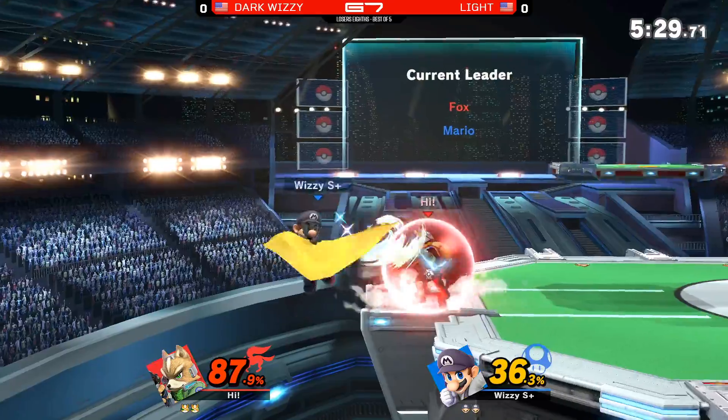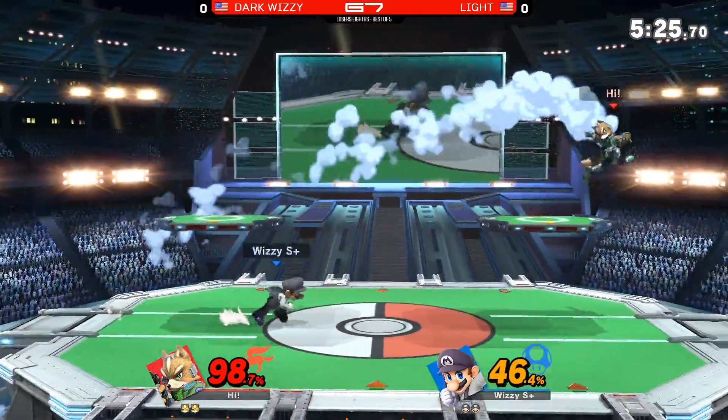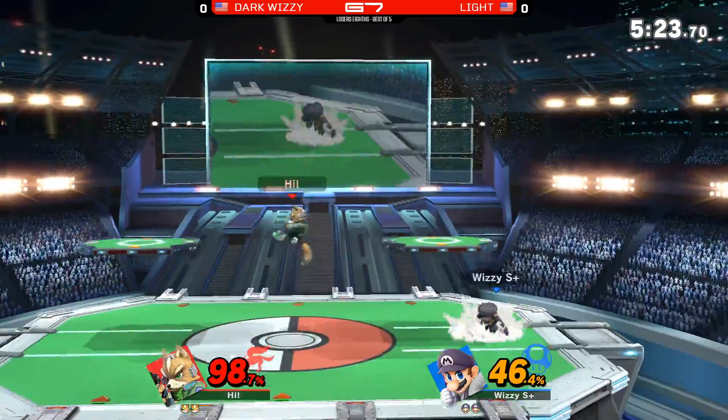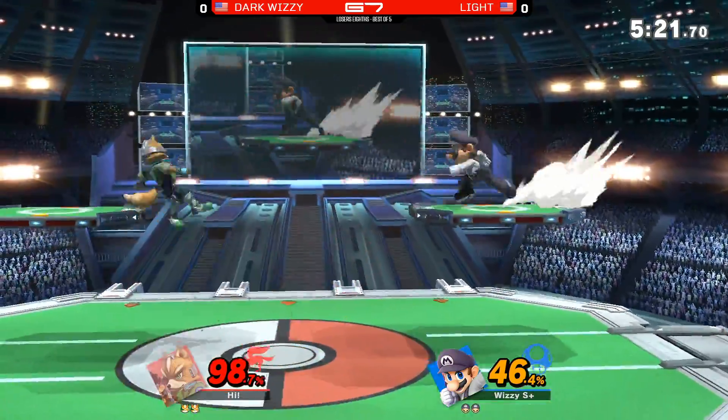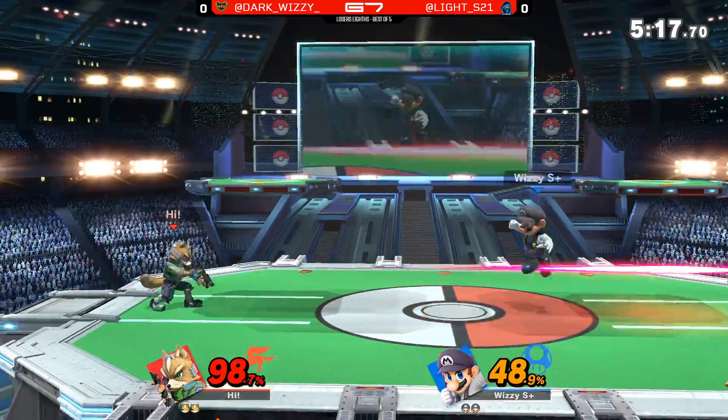Dash tech — going for the forward air. Hasn't boxed out here, and I'm interested to see how Light controls the space. Dark Wizzy, we've been seeing it all weekend — one of the best in the world at controlling the space in the middle and keeping his opponent boxed out.